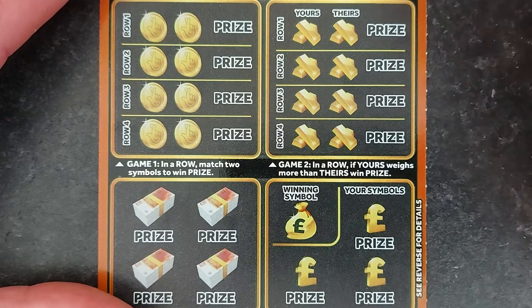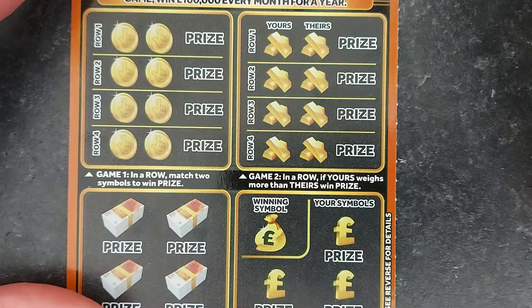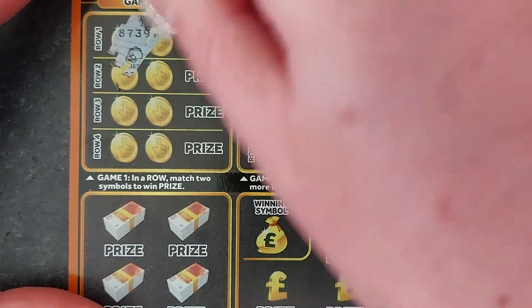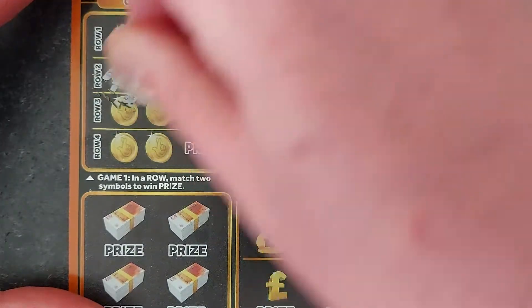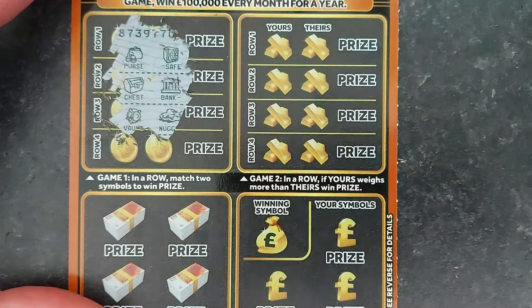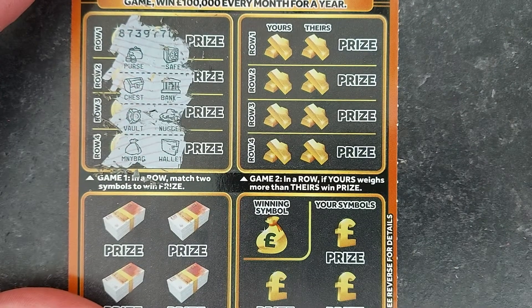Game 1 — for those of you who don't know this card, it's the £100,000 a month for a year £5 card. In game 1, you've got to match two symbols the same. Scratching away: a purse and a safe, a chest, a bank, a vault, a nugget, a money bag, and a wallet. Nothing on game 1.